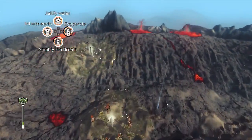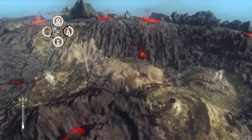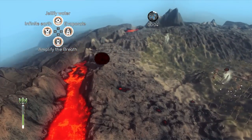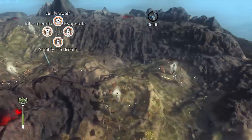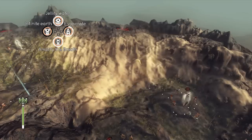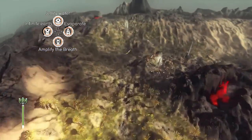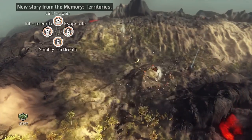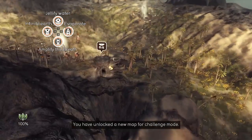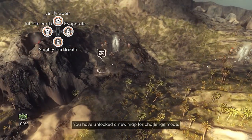Now we have infinite earth, let's start spreading it around. It's just a matter of time — we could actually win this mission right now, but let's spread the vegetation and get all the objectives. Let's evaporate this rain. We have finished all our objectives! Let's head over to the very nearby exit passage. And this is the end of mission 12 of From Dust. My name's been Zach — I'll see you guys in the next video.